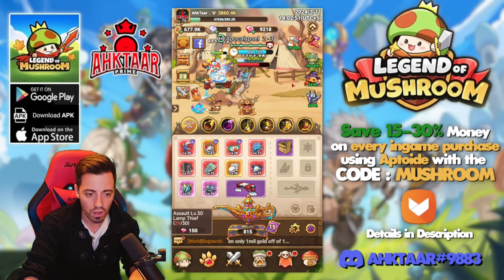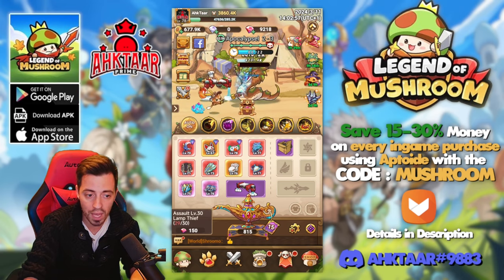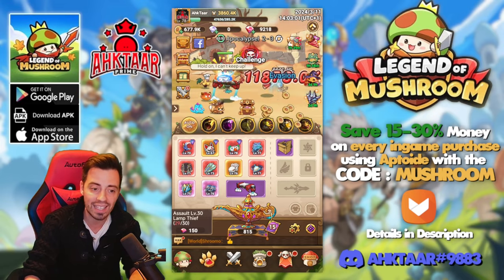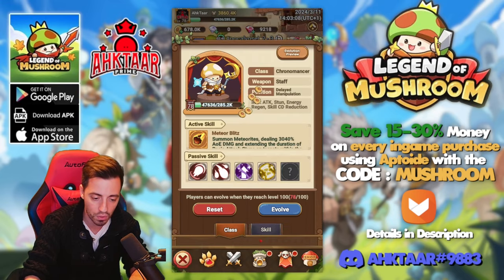So this is the boss. I have a lot of time to kill him but he deals a lot of damage to me, so maybe I won't be able to kill him — and yes, he killed me. So I'm gonna show you my skills and explain what you need to use if you want better stats or better survivability with your champ.